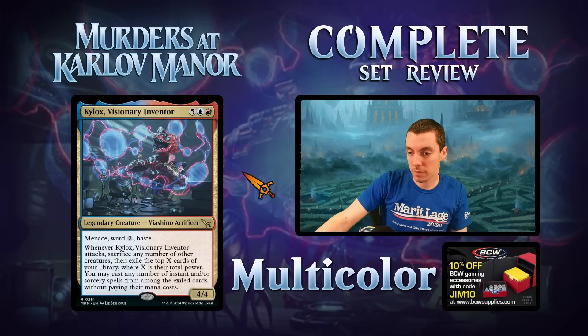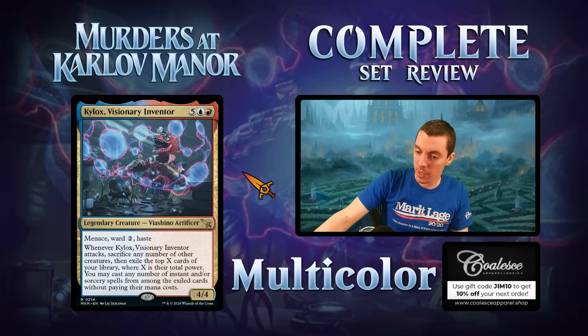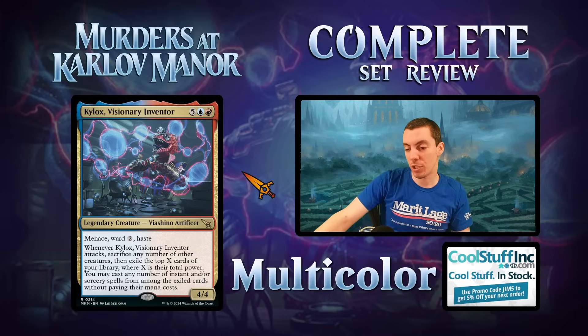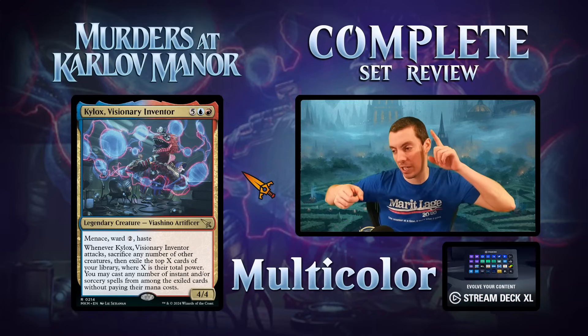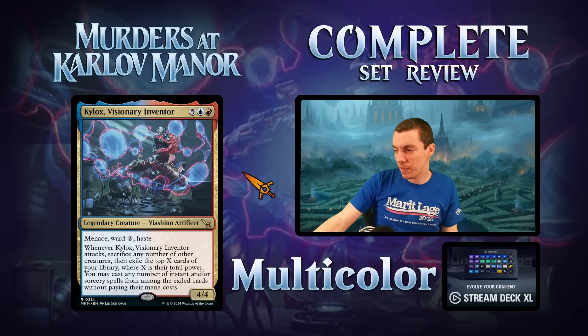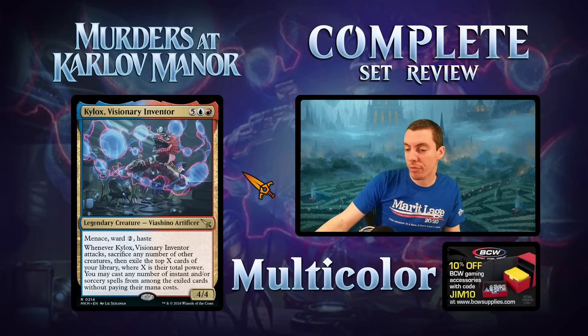Kylox, Visionary Inventor — seven mana 4/4 with menace, ward two, and haste. Whenever it attacks, sacrifice any number of other creatures, then exile the top X cards of your library where X is their total power. You may cast any number of instant or sorcery cards among them without paying their mana costs. Needs creatures to sacrifice, which is a weird deck building puzzle. Commander card through and through — just too expensive for anything else.